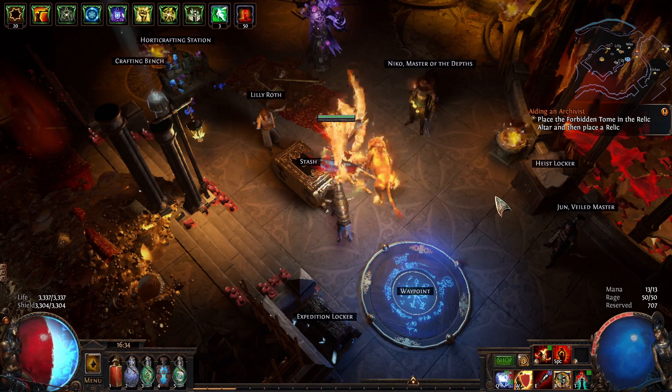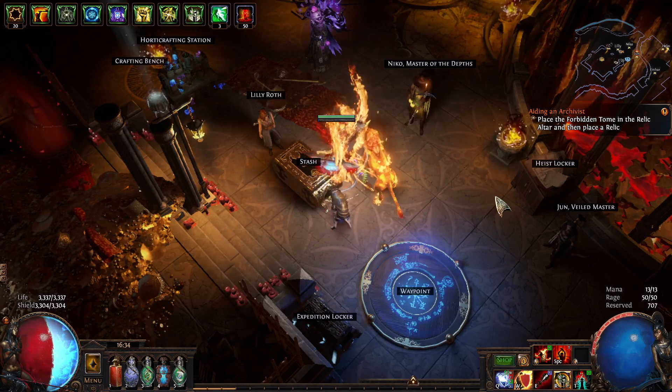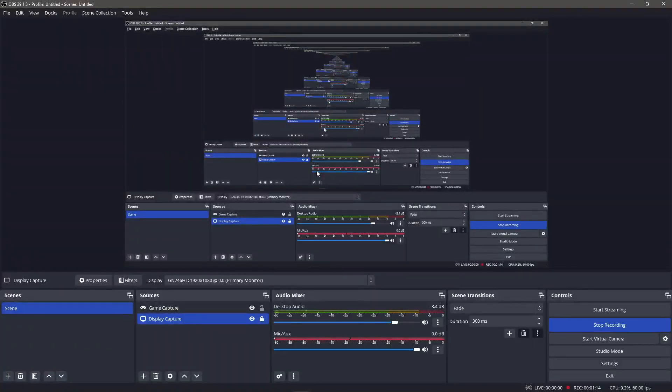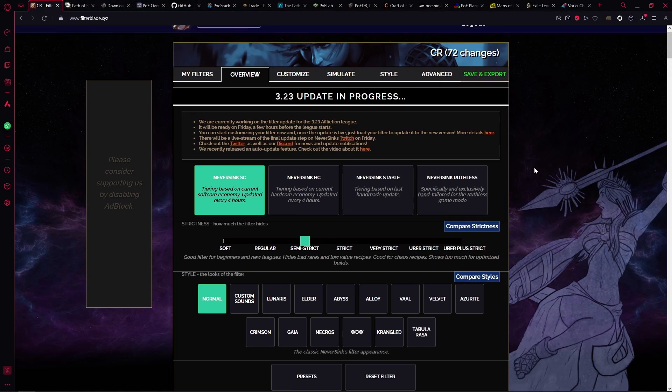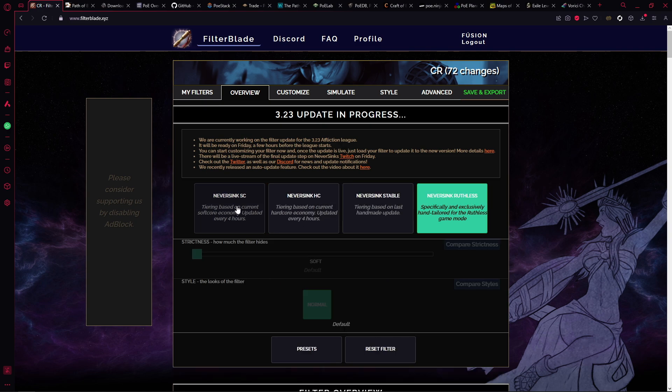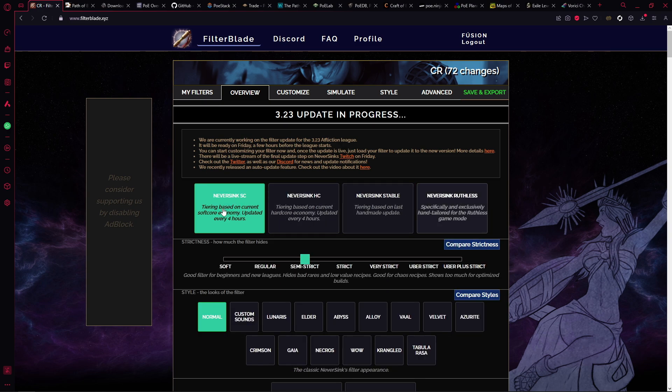The first software I would advise every single POE player to get is an item filter. There was a gentleman called NeverSink who created this — the website is FilterBlade. If you literally just Google either NeverSink or FilterBlade it will bring the website up. The filter that's within the game is not the best; it's not the most ergonomic and it's not very nice in terms of how items drop.